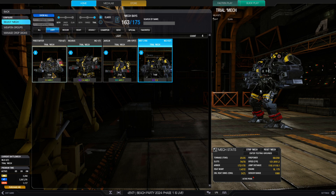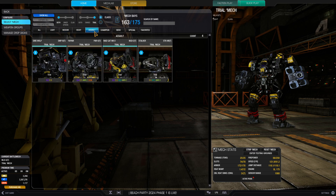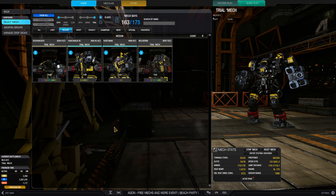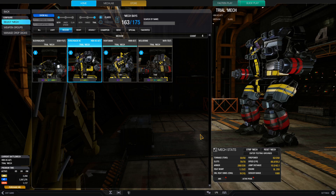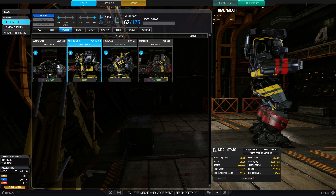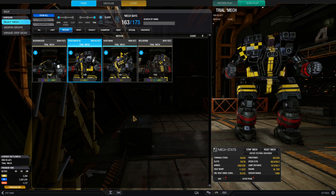For the lights at this point in time, Inner Sphere are the Firestarter A and the Javelin; the Clans are the Incubus and the Mistlynx. Then you've also got your mediums, heavies, and assaults following the same rules — two Inner Sphere and two Clan. I tend to prefer medium tonnage mechs, and for starting out they tend to be the best overall, because you've got a nice combination of speed, firepower, and armor. I'm going to go ahead and do a match in this Hunchback 2CA to explain a few other things for beginners and cadets.